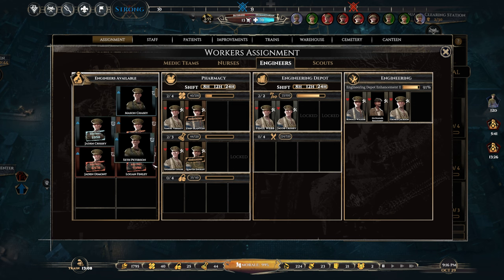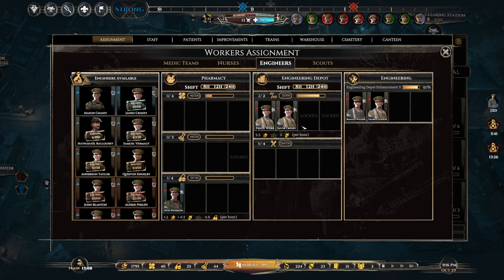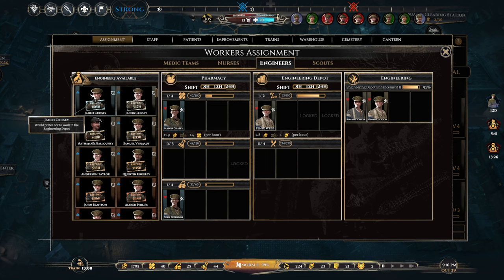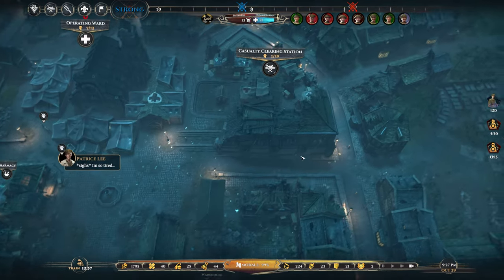Alright, pharmacy — we gotta swap you guys out. Good job making those meds though, we need them. Let's bring everyone in and give people some breaks. I'll definitely need some more surgical meds. Give you a break off the alcohol, and then I think we're fine like this — let's just give everybody a rest. We'll leave this guy in the engineering depot to see if he can get us that additional 9%.